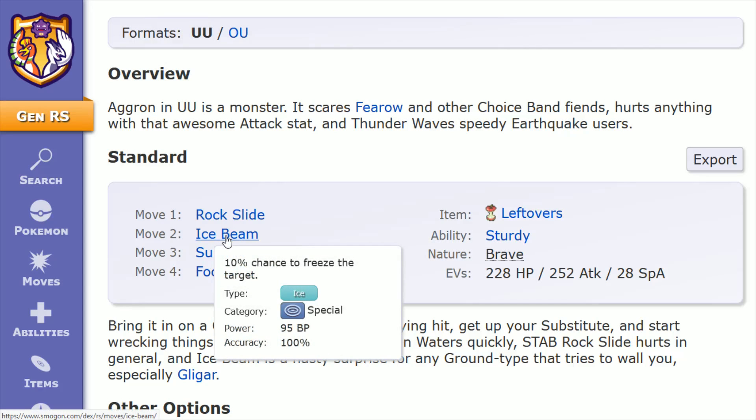Move number two is Ice Beam, which is just to give you some more coverage. Aggron is very weak against ground type attacks, so if you have Ice Beam you can utilize that to try to counter a ground type Pokemon being used against you. The downside is that Aggron doesn't have the highest special attack — just 60. Ice Beam gives a 10% chance to freeze the target, with 95 power and 100 accuracy.